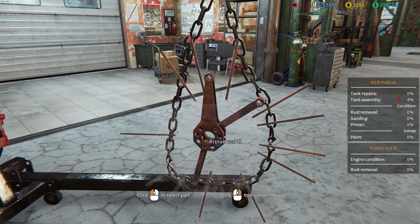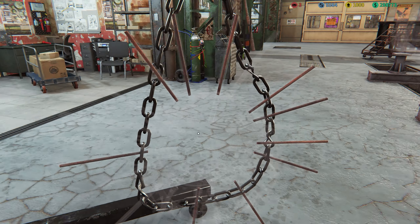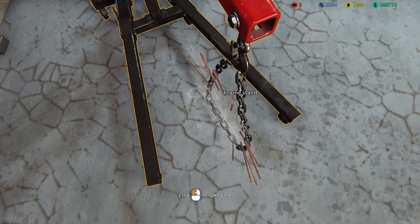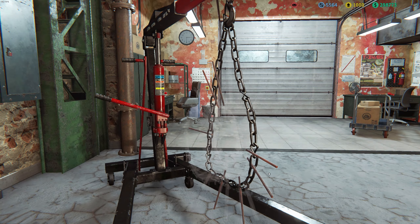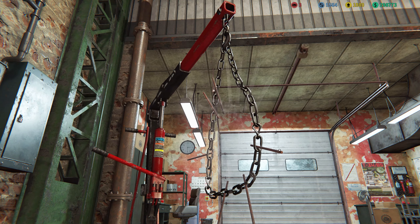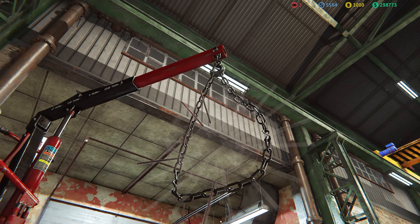We'll strip down the other one as well. Now it's time for my favorite part of the whole tank process — the engine. I really like engines, and as someone with an aviation background first and foremost, this particular engine is really fascinating. It's an R975 Whirlwind, a Continental-built nine-cylinder air-cooled radial engine, mainly made for aircraft.